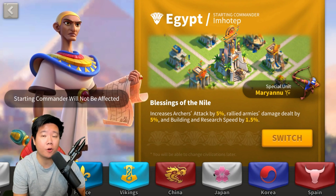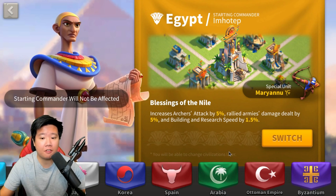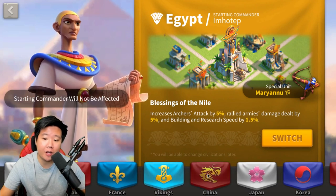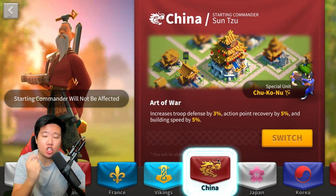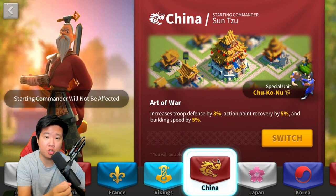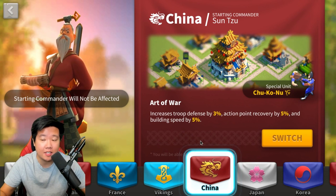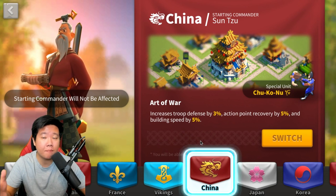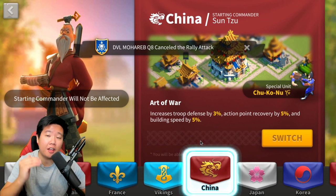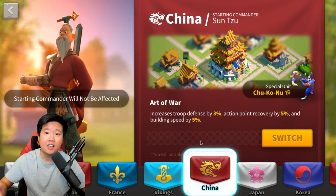Civilization is very important at the very beginning. I highly recommend that if you're creating your main account, start with China so that you'll have Sun Tzu as your primary commander. He will help you build buildings, and you also get five percent build speed. The action point recovery helps you grind barbarians in the early stages to level up your commanders faster.